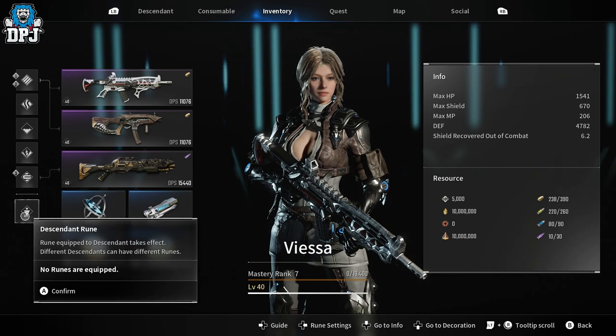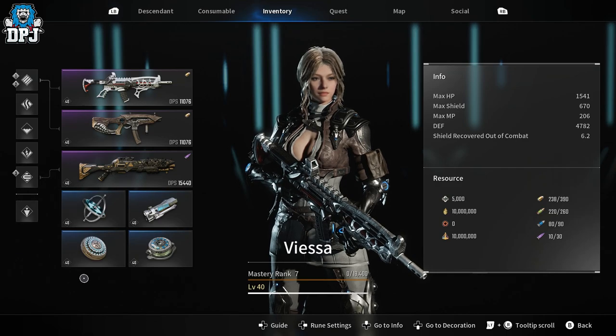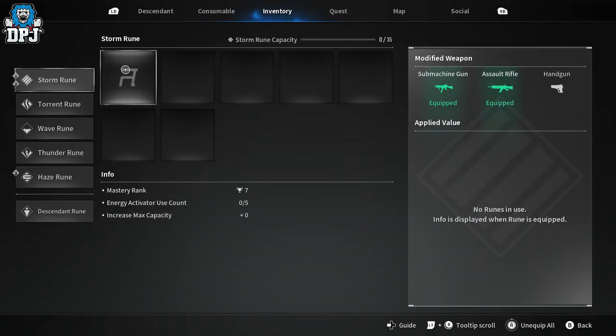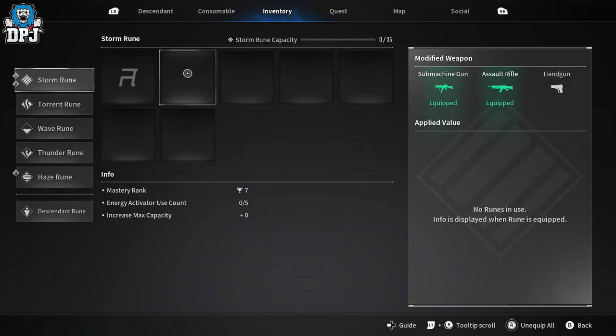Runes are things you apply to your build which affect your play style. We have descendant runes which affect your character, and we also have weapon runes. There are five weapon rune types. We have Storm - you can see these runes when I apply them to all these slots here. When you first start you won't have seven slots; you'll start with like four or five.